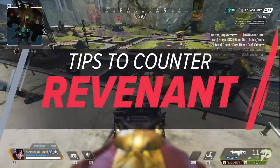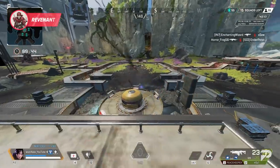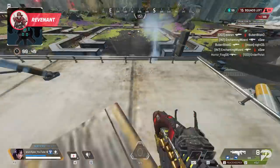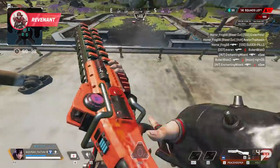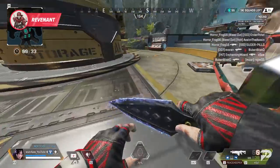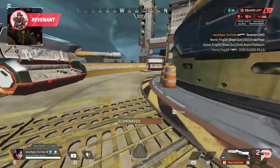Onto Revenant — thwarting him is all about playing effectively around his death totem. If you hear a team toteming towards you, you should have two specific goals in mind. First, find out where the totem is. Whether you use the audio of their push or you have a wide angle on the rest of your squad that lets you see the totem location, knowing where they're going to be sent back to is key.